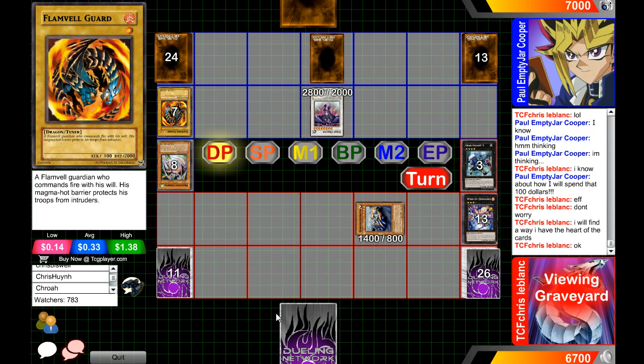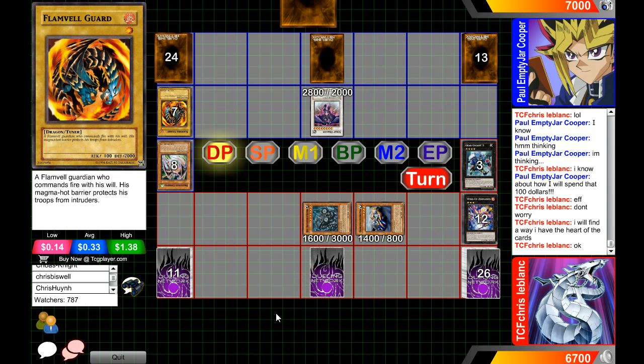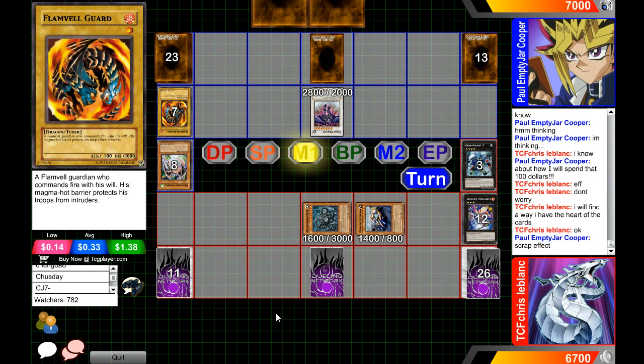He still has Redox, so we can't count him completely out — he can still go for Redox and play on the defensive side. He's probably going to set the back row. I really want to know what that back row is — is MST going to be activated? I don't think Crystal Block would be playing Return from the Different Dimension, but it could still be Gear Gigant X's effect, which is a really great Trap Card anyway. If Crystal Block can draw it, it'll put him right back in the game.